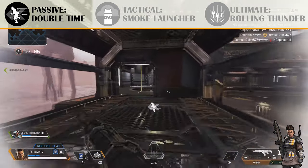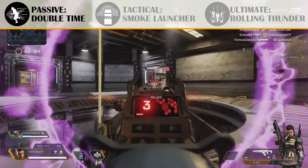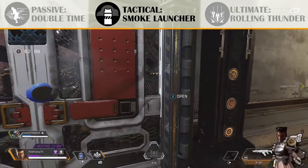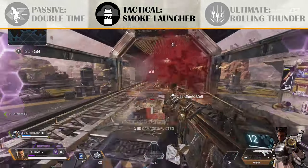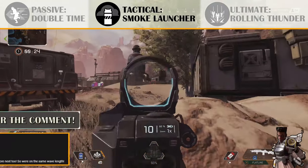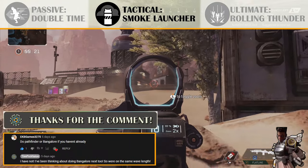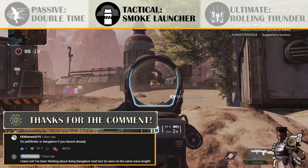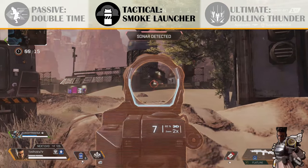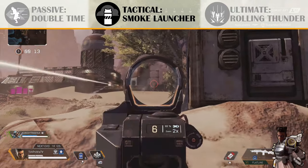Moving on from Bangalore's passive ability, we're going to talk about her tactical ability — the smoke launcher. She can get two smoke charges so she can use two consecutively, and they have a total cooldown of about 33 seconds. You deploy smoke down for cover for various reasons, and we're going to go through a lot of different scenarios for how you can use the smoke canister. This is really what makes Bangalore special in my opinion — these smokes.